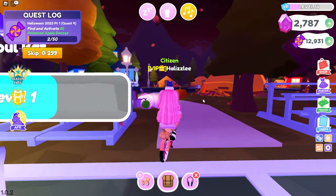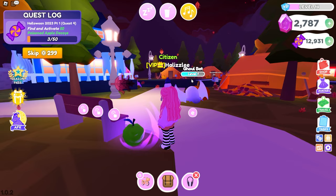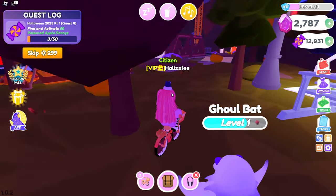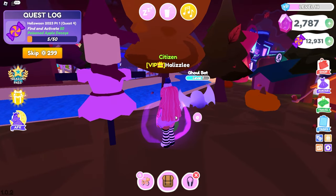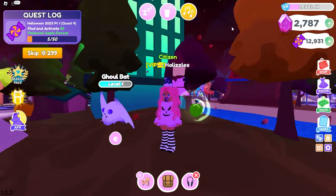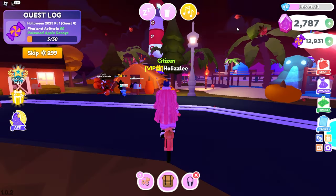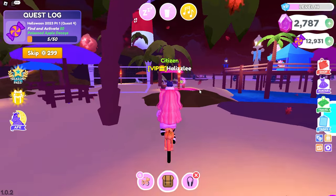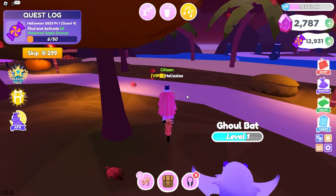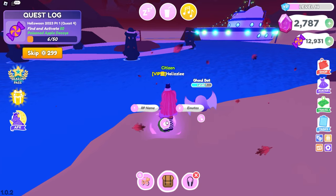Pay attention to this bar right here — it'll tell you exactly how many apples you have. And my cat is hopping on my desk. I'm going to try to record every single time that I find an apple so that you guys can get an idea of the location of where I'm at. So it looks like this one is right next to the estates. And then there's one over here by the beach, by the lighthouse on this table right here. We have another one over here. So this is not too hard — as long as you look through the map, you'll find them.